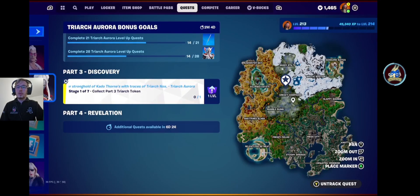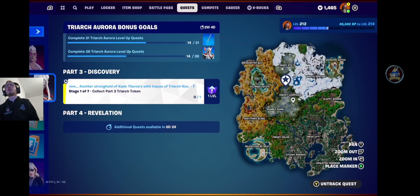Hey guys, what is going on and welcome to another Fortnite video here on the channel. Today we are going over the Triarch Aurora level up quest pack part 3 tokens. There are 7 tokens again, 7 level ups again. They have some lore with them so we're going to get into those. And I have a map for you guys to make it nice and simple, which will be on screen as we go into the game and at the end of the video.